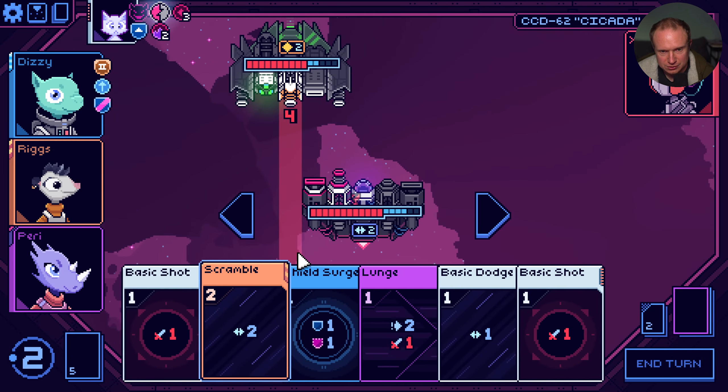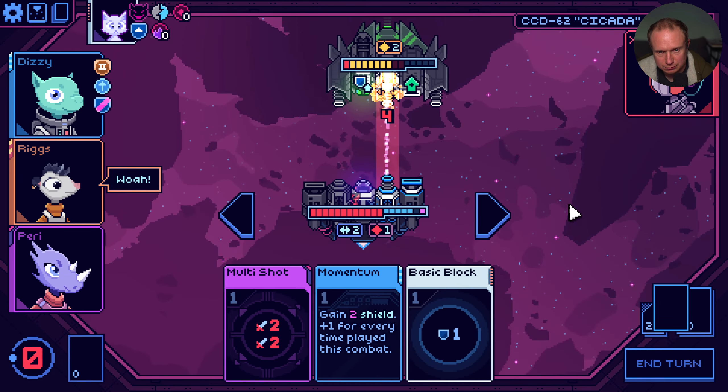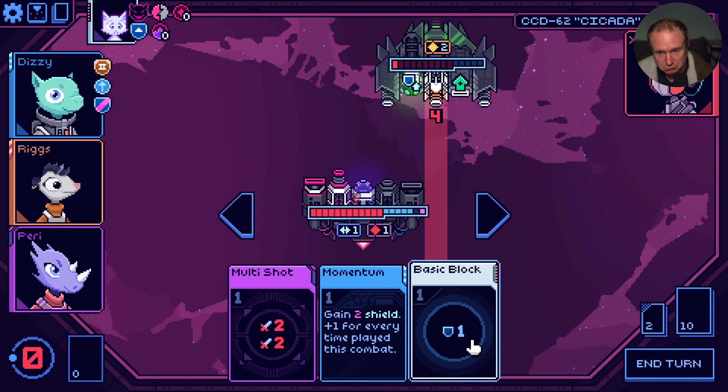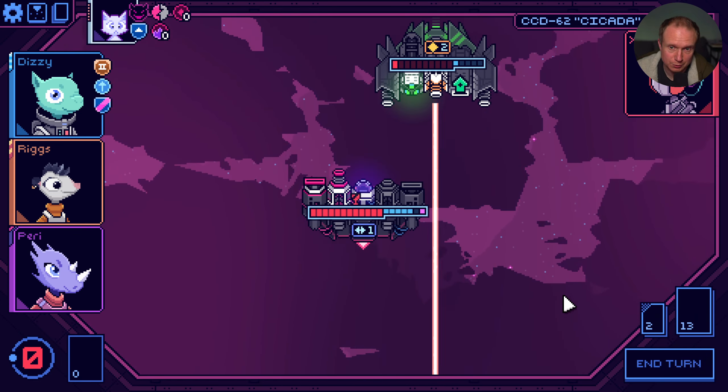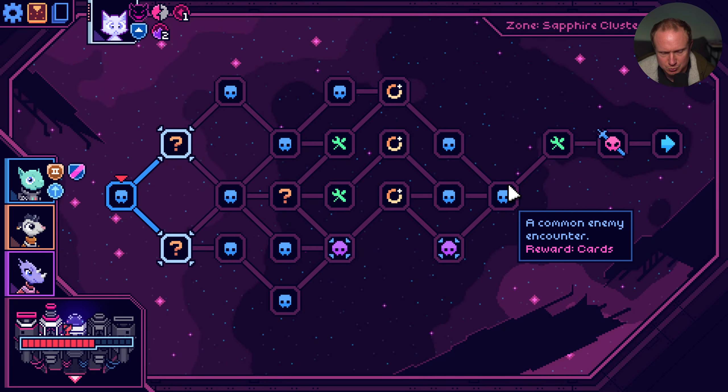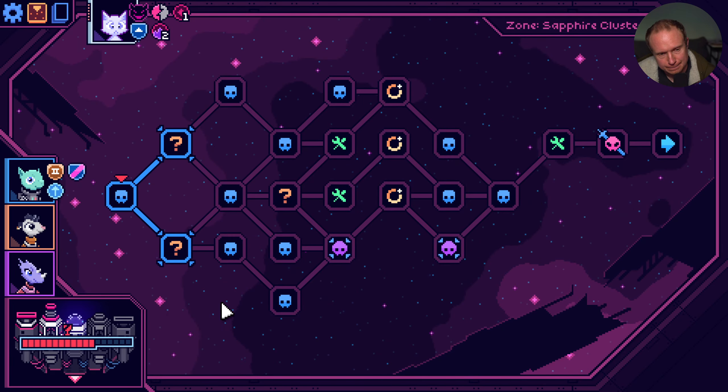Momentum is going to give us more shield than we need. I think we do that, and then this should be a big hit. I'm pretty pleased with that. Shields seem like a good way to go. Boost capacitors - this seems like exactly what we're looking for. This makes an enemy weak. Block shot is also really good, but I think boost capacitors is pretty huge.